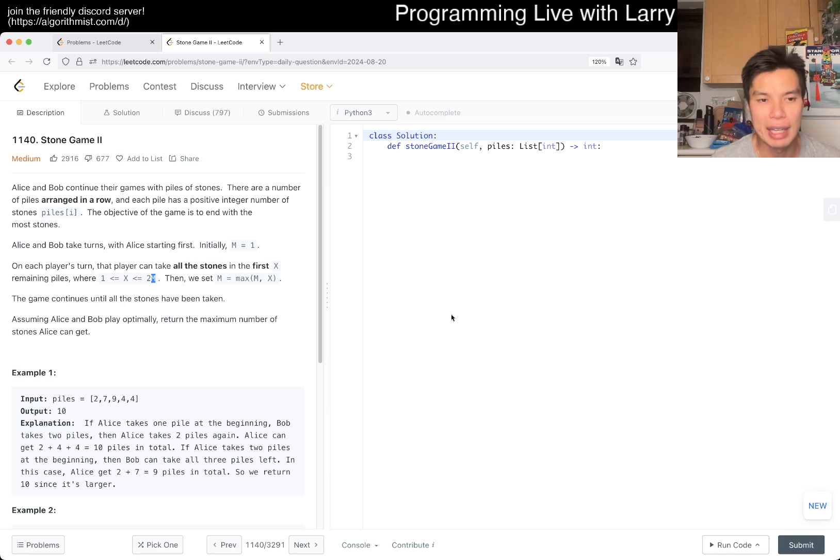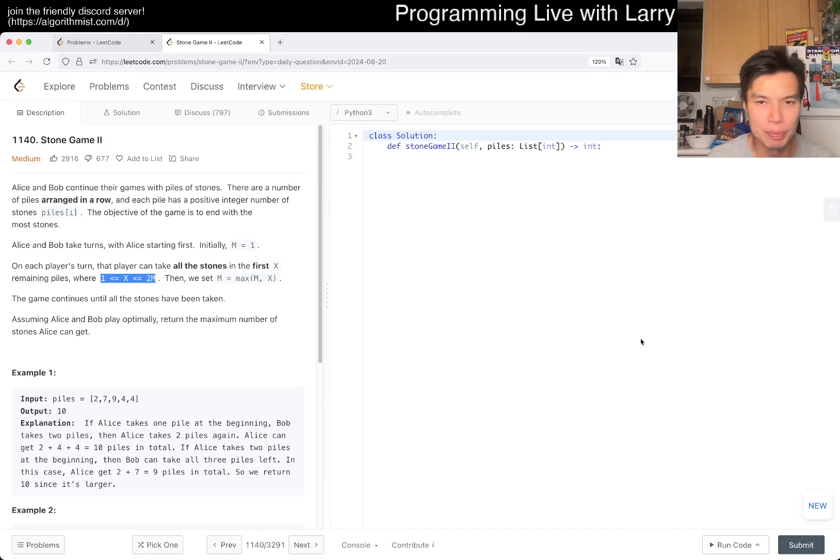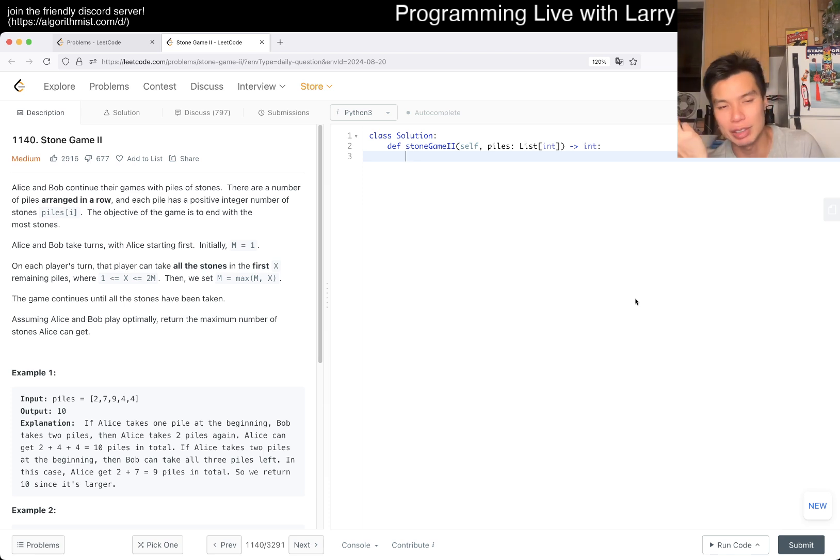The number of states is going to be N squared, and each of them you can just do a for loop, so that's going to be N cubed. I think that would be fast enough with 100 cubed. The first thing you should do when you have an idea is just make sure that it is fast enough. Because if it's too slow, it doesn't matter if it's right. And even if my idea is wrong, at least it will be fast enough. If N is 1,000, then it's too slow.